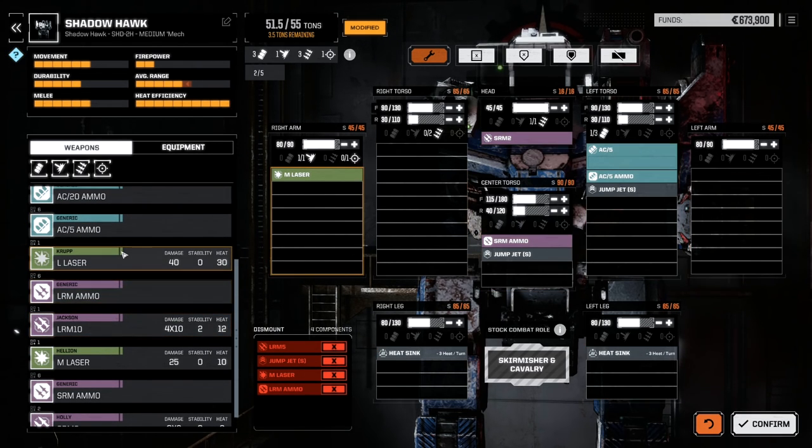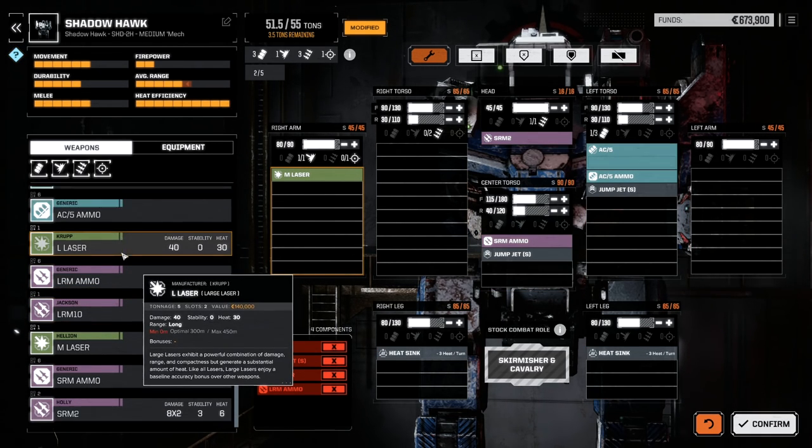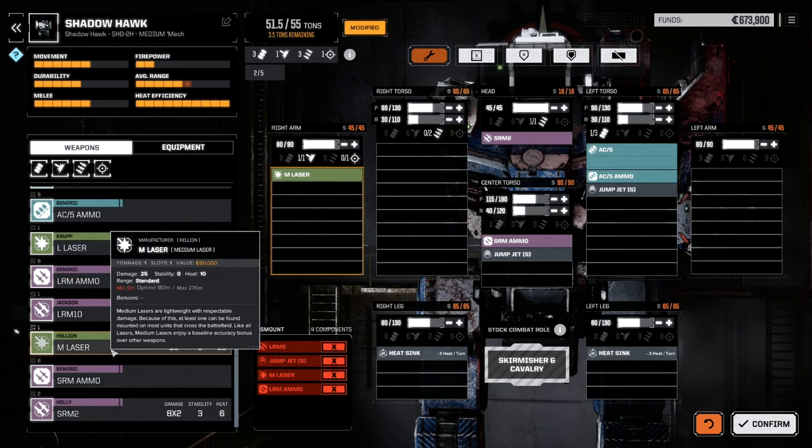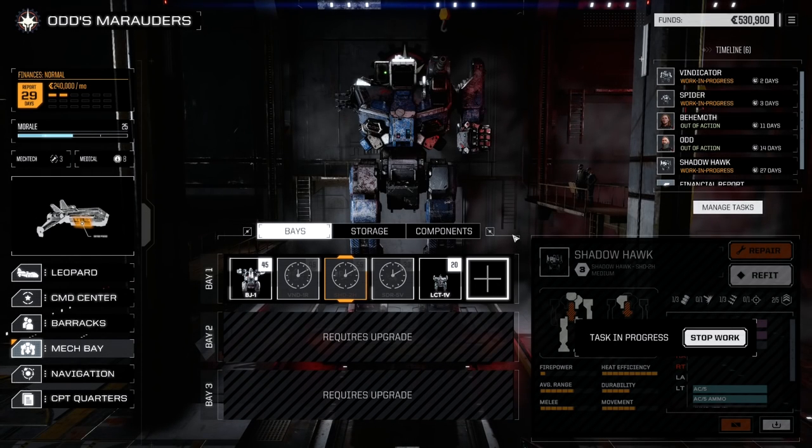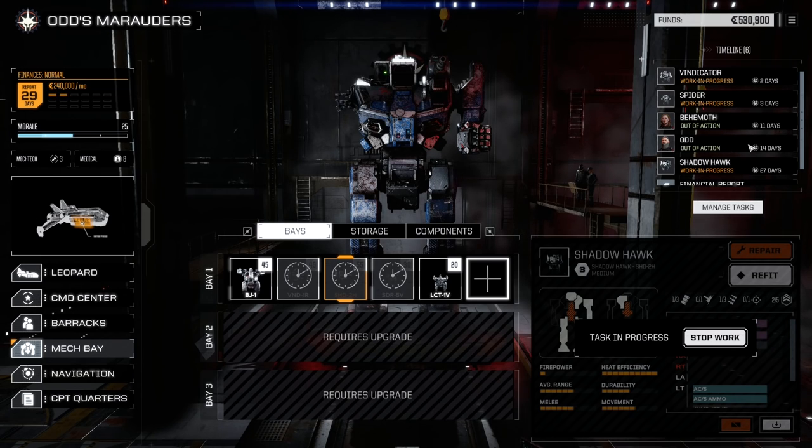I'm not sure exactly if I'm doing it correctly, but I'm doing what I can to try to figure it out. This is going to take some time though — as you can see, it's going to take 24 days. It's going to cost us a lot of money to do this. So we're probably going to have to take out another mech on the next contract. We need about 14 days anyway.